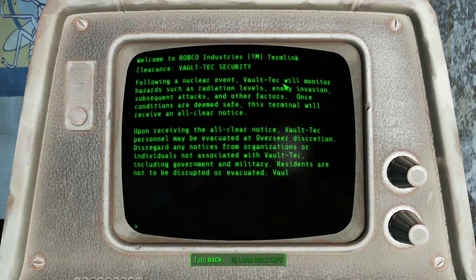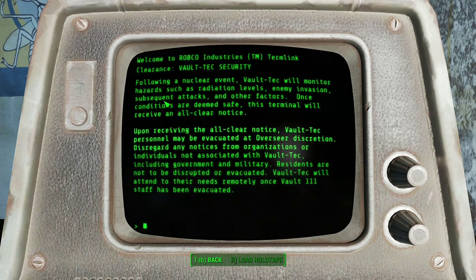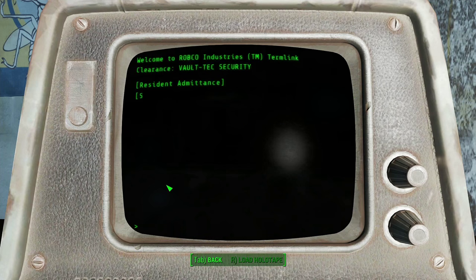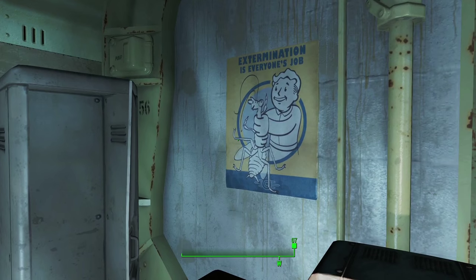Following a nuclear event, Vault-Tec — that's who owns all the vaults — will monitor hazards such as radiation levels, enemy invasion, subsequent attacks and other factors. Once conditions are deemed safe, this terminal will receive an all-clear notice. Once that happens, Vault-Tec personnel may be evacuated at the overseer's discretion. Disregard any notices from organisations or individuals not associated with Vault-Tec, including government and military. Residents are not to be disrupted or evacuated. Vault-Tec will attend to their needs remotely once Vault 111 staff has been evacuated. That doesn't sound at all suspicious.